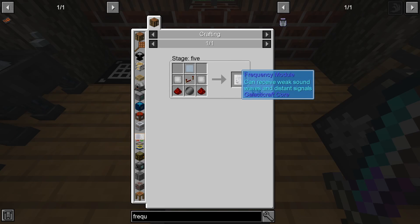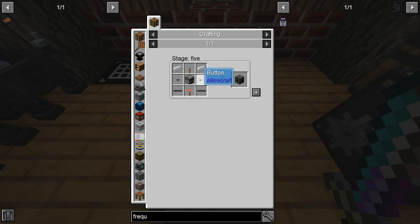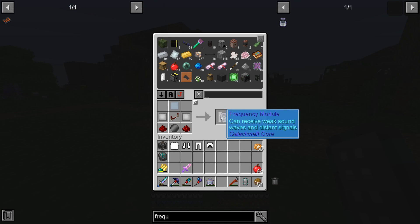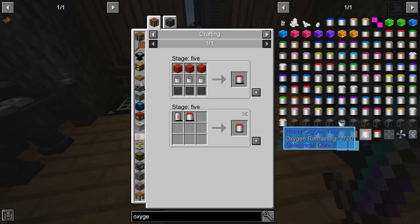We also need to find some meteors, and I think we should make a frequency module. That requires a wafer which requires a circuit fabricator. Here is our circuit fabricator, and here is our wafer. With the frequency module we should be able to hear sounds in space, which is very useful to find meteors.